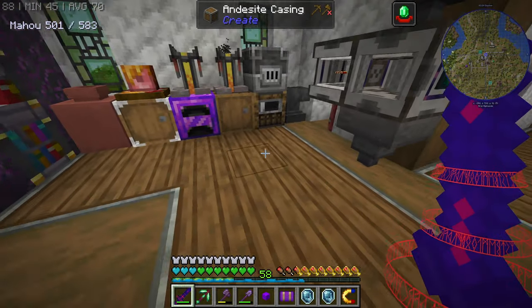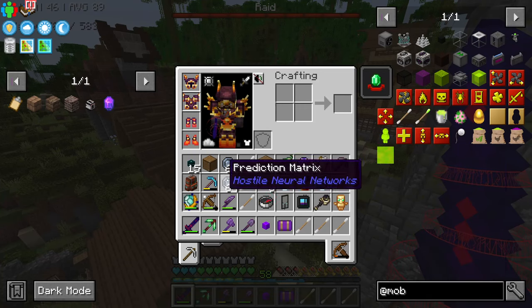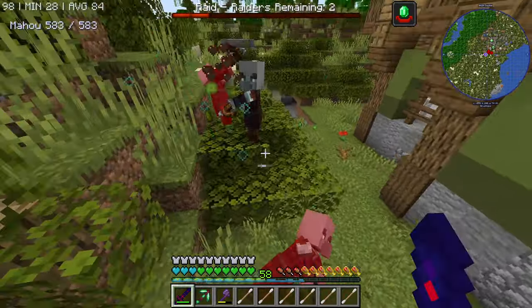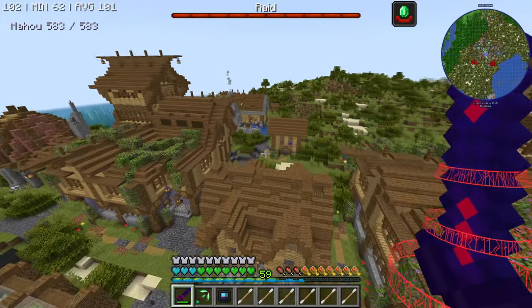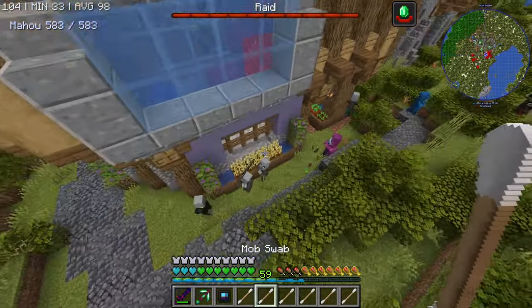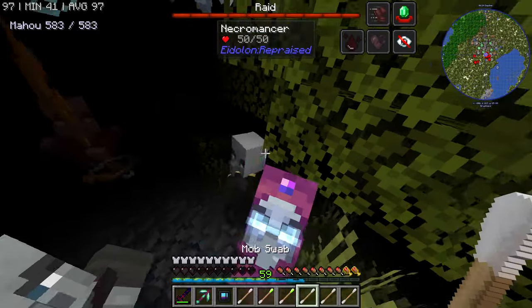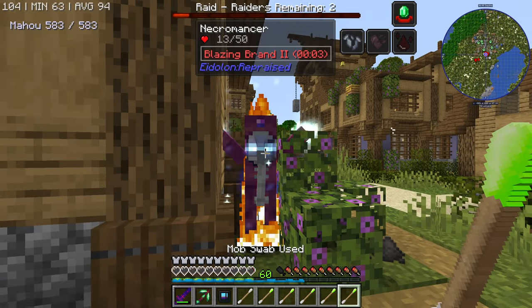And yeah, we take the bee. This time the goal is to take a few samples from the evoker. We do have mob grinding utilities in this mod pack so I can just get an evoker egg. This is hopefully the last wave. Yep, it is. You're the evoker. We have one sample. Two samples. Well, I'm missing one sample, but I guess we have enough. Maybe we take you — you look cool.